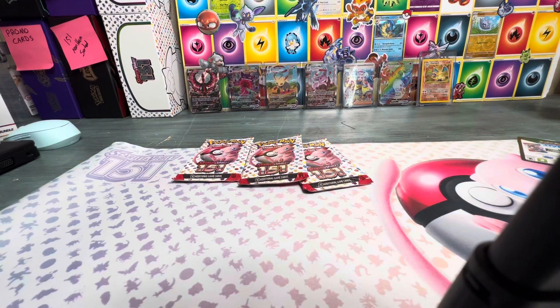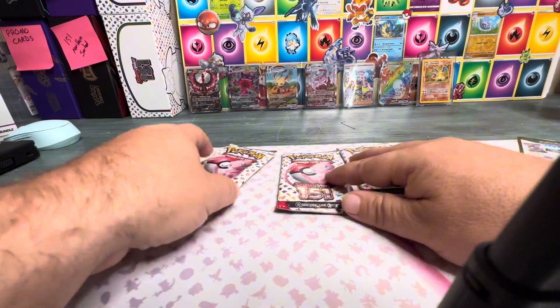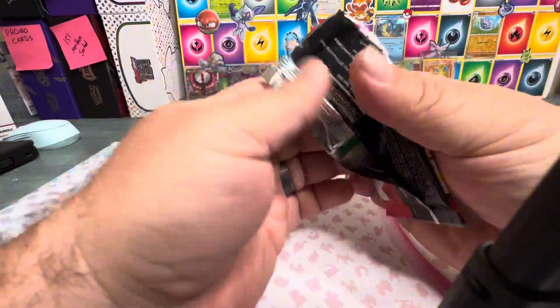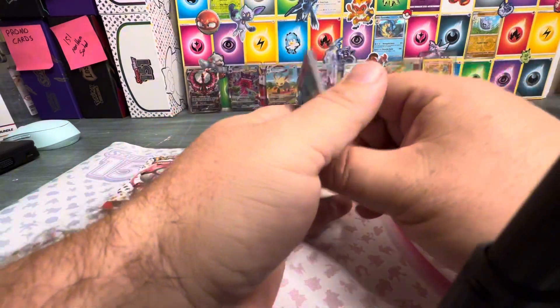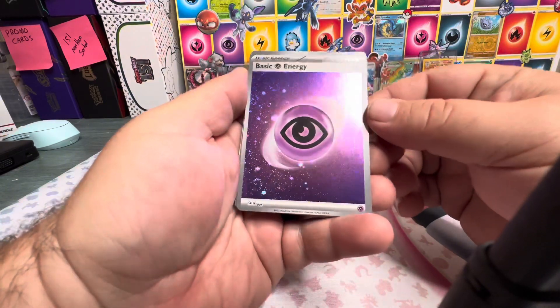We're gonna get into the meat and potatoes — three packs of 151. These came out of a binder collection; I just pulled the packs out to open them up. You guys have seen the binder collection a thousand times if you watch our videos. It's a cheap way to get the cards, and sometimes it's really the only thing around here that we can find.